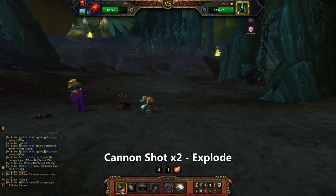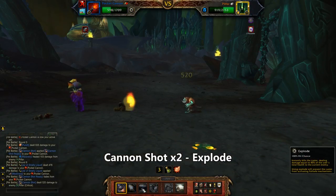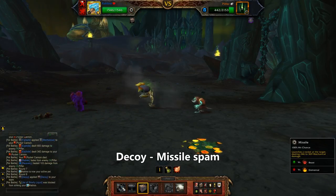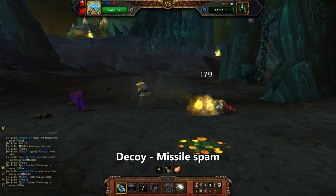Roll in the Pocket Cannon and pick any damage shot. Press it twice for one shot, and then use Explode while he's still got that Rabid debuff. On the Zeppelin, throw up your Decoy and start spamming Missile. It never lets me down.